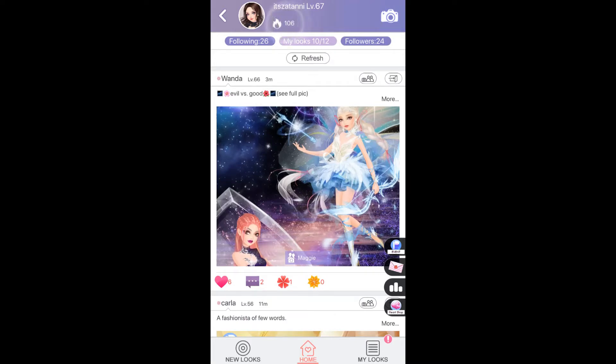Think of your lookbook like your Instagram. The first tip: you have to get attention first. If you want people to send you flowers, you have to update your looks frequently. If you're not updating your looks, how can other players send you flowers? You can create up to 12 looks in your lookbook.